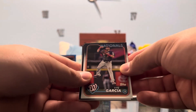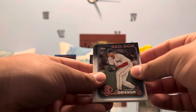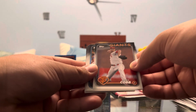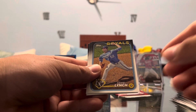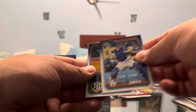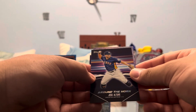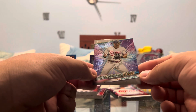We have Luis Garcia. Guardians. Sorry if this pile is getting a little tall. Grissom. Terrain. We got Alex Cobb. Reese McGuire. Spencer Steer. Daniel Lynch. Herrera. Rookie Kyle Harrison. Will Smith — not the one that slaps Chris Rock. And Shane Baz. And on the around the horn insert we have Jose Altuve — very nice. And finishing off the pack, Carlos Correa on the Stars.